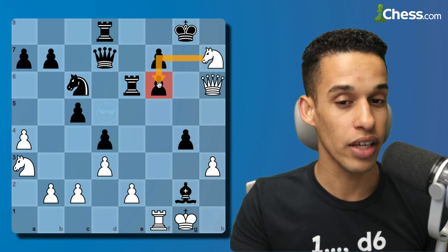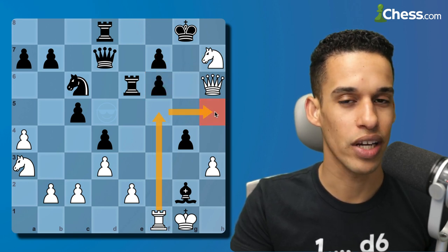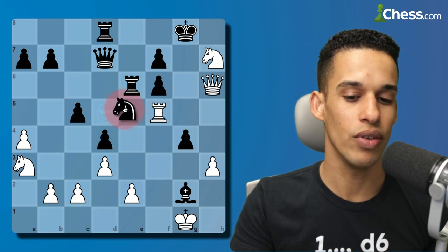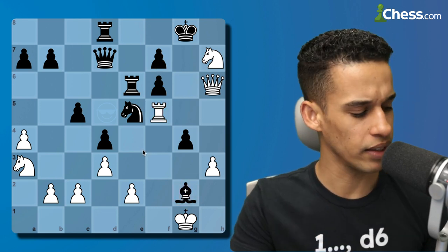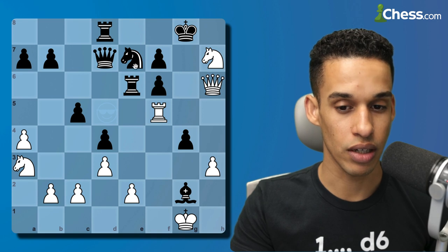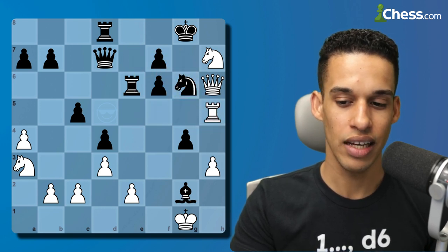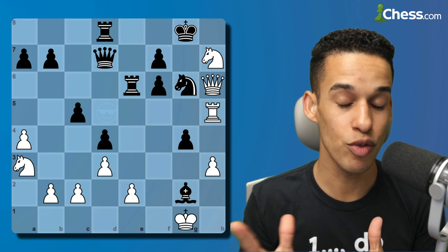I decided to play more aggressively: rook f5, heading to h5. My opponent plays knight e7. I almost played knight e5 to get to g6, but I figured worst case I still have the bishop capture. However, knight e7 was concerning because now I don't have time to pick up on g6 since my rook is being attacked. But after rook h5, knight to g6 was the move I foresaw — I want to see if you can find it.